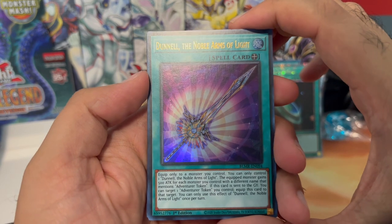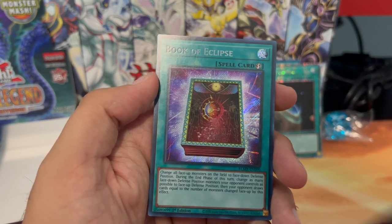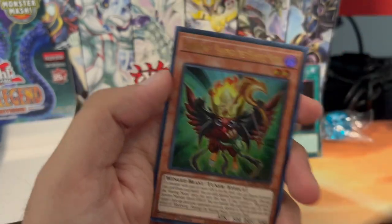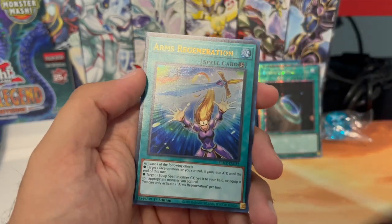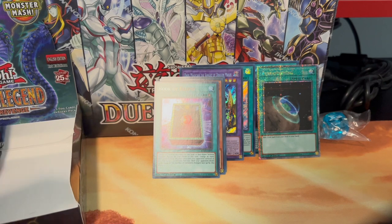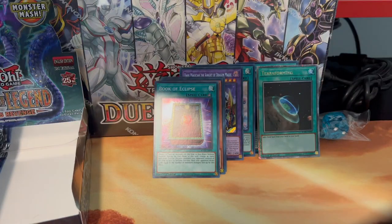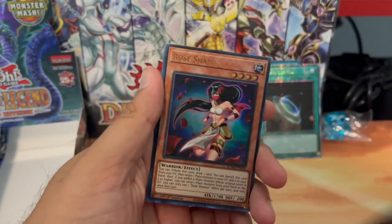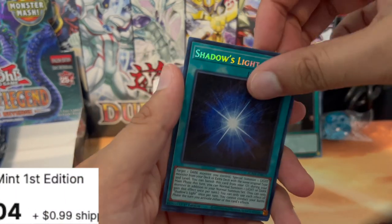Dunel the Noble Arms of Light, we have another Mother Spider, and a Book of Eclipse — very cool! Blackwing Charunga the Waning Moon and Arms Regeneration.